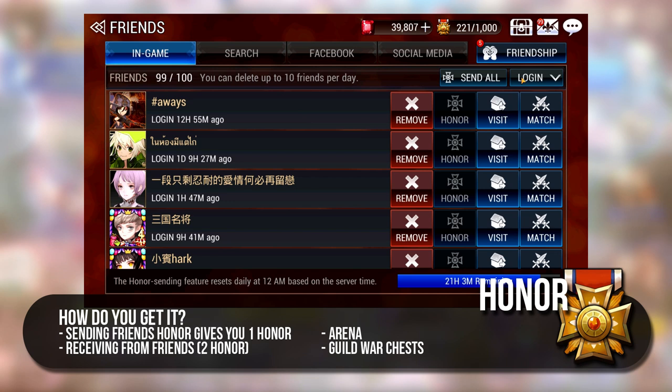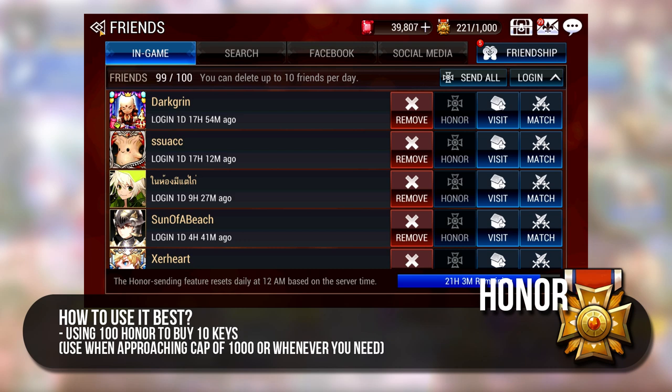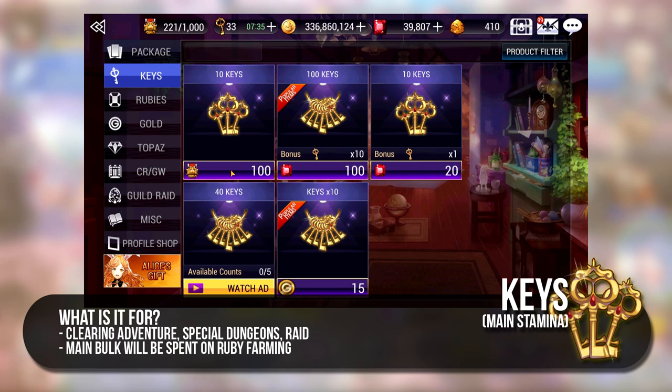That is why you should get rid of inactive friends regularly. Other sources include Fighting Arena, from Quests as well as Guild War Reward Chests. You can only get up to 1000 Honor so once you are near that cap, you need to start spending Honor in the Key Shop where you can use 100 Honor to buy 10 keys. This is a very important daily purchase you should do in order to have more keys.